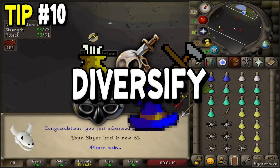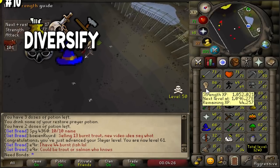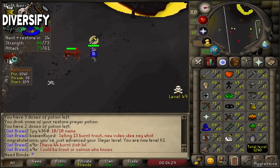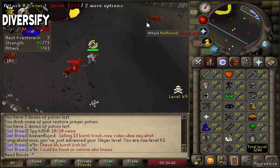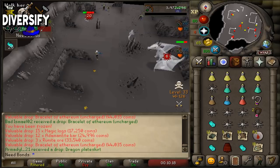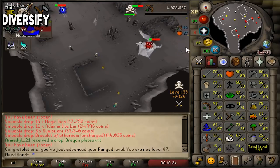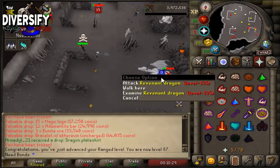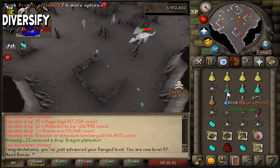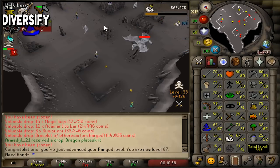The last tip of the video is to diversify your money-making methods. I upload money-making videos a lot and in the comments I hear 'you ruined my money-making method, how am I going to feed my kids?' I get it, but you should have at least three to four money makers that you like to do on a regular basis. Not only could one of them be ruined, but you could also just have margins that are constantly changing. Charging glories in the Wilderness could make me 800k an hour some days or two mil an hour other days - it really just depends on the margins. If you have a diverse selection of money-making methods you can hop around, make it more entertaining and engaging, because doing the same one constantly definitely isn't fun. The more you have the more you're going to be motivated to do them.